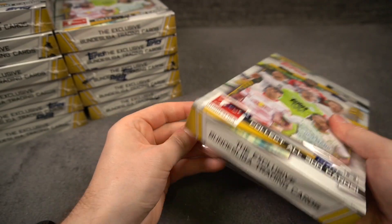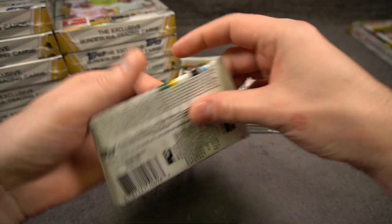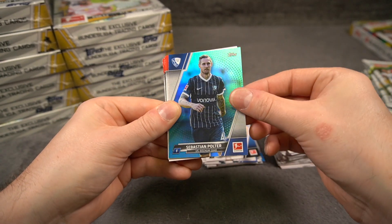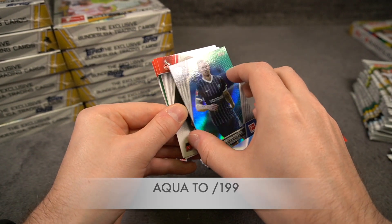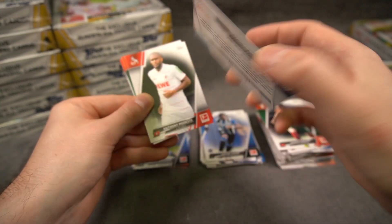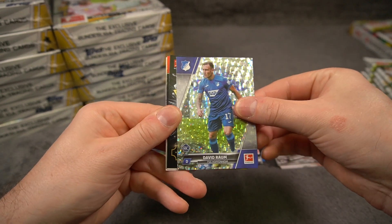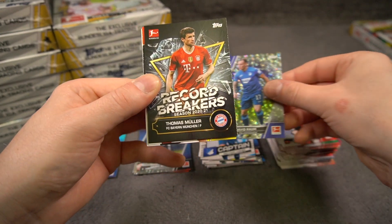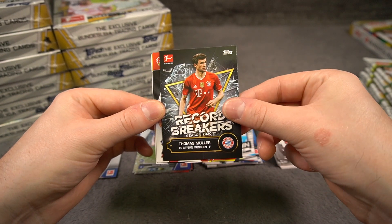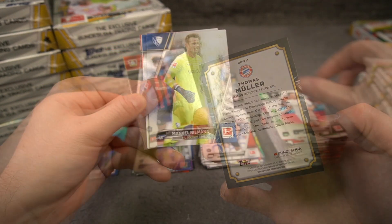If you have kids who like the Bundesliga, this is a perfect box to get you started. So here we go. Vargas from Bochum, Sebastian Polta - that's a blue, those are to 199. And our foil is a rookie of David Raum. And oh - record breakers! This should be a case hit so we shouldn't see any more of this one. But Thomas Müller record breakers - case hit! Manuel Riemann.